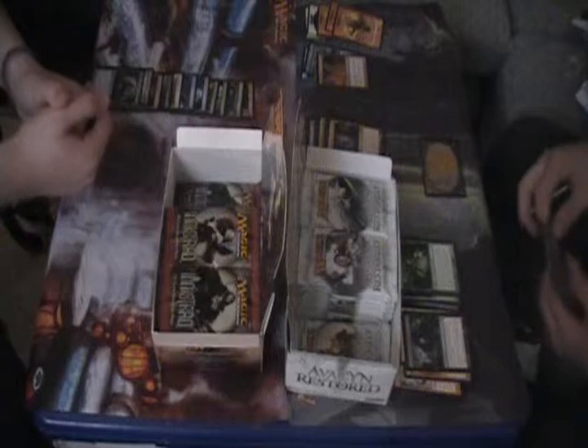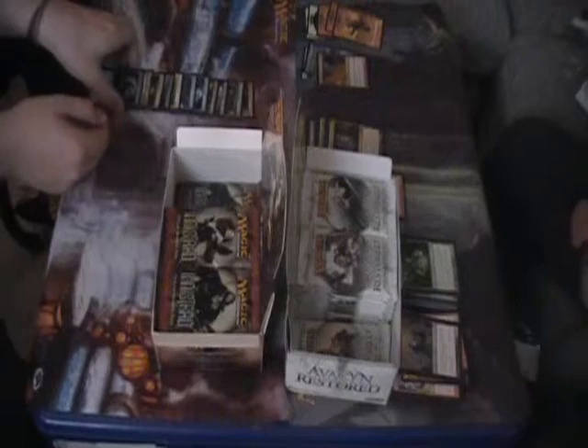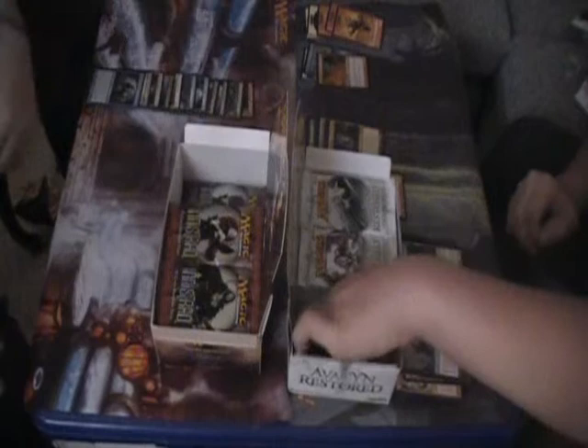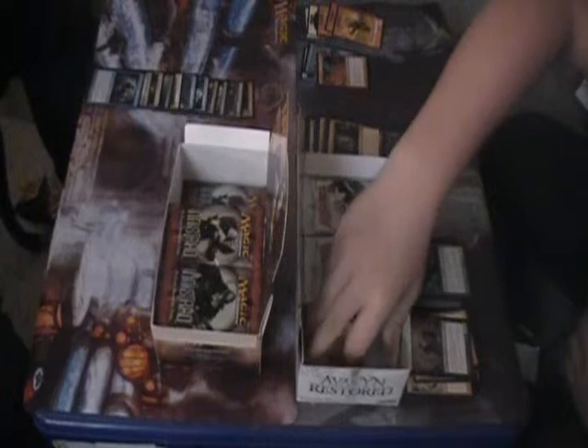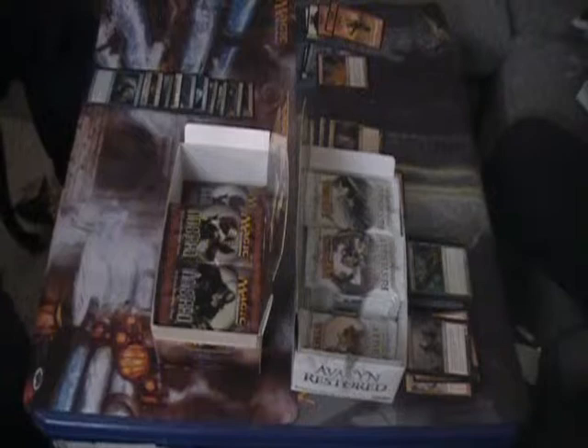Bloodthirst, Gang of Devils, Rain of Thorns, and ready for Owen to cry - Vexing Devil! I've lost count of how many packs this is. We have three packs left so that's nine. Ninth pack - come on Geist of Saint Traft foil, then a foil Geist of Saint Traft, and a Geist of Saint Traft foil. Come on! I hope someone really likes Infinite Reflections. Lumbernaught.